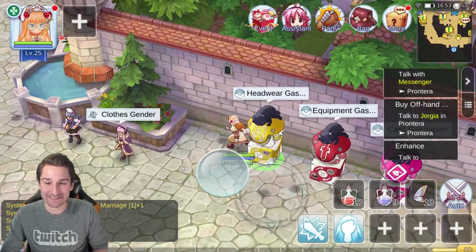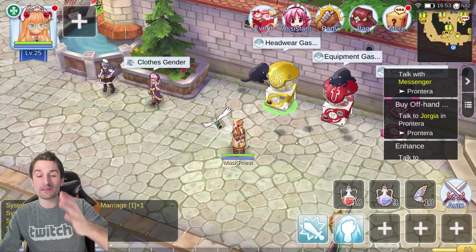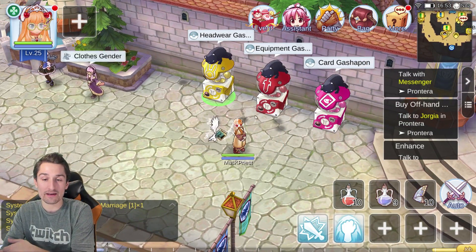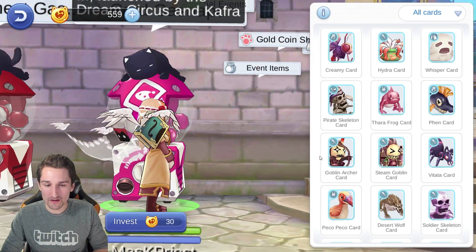Sweet Memory of Marriage — and you run around with a Veil, which is hilarious. But this is all of the experience-boosting gear, the best experience boost you can get from the Headwear Gachapon. I'm not going to pull from the Saints on this account — let's just run over to the card Gachapon and do a couple pulls on it.